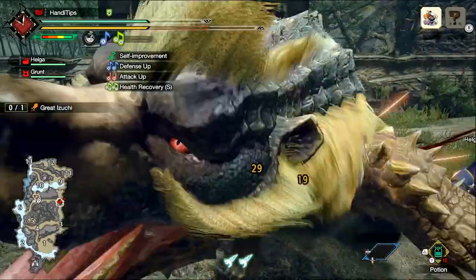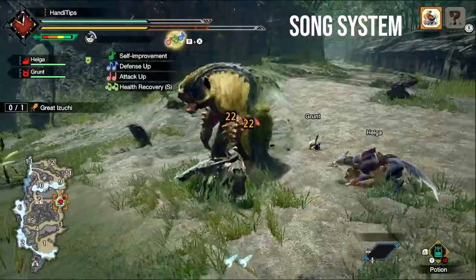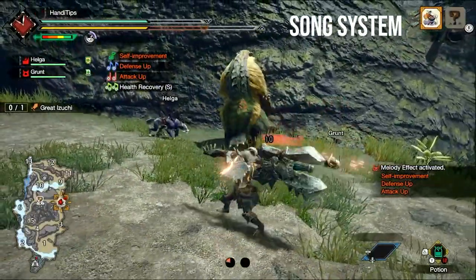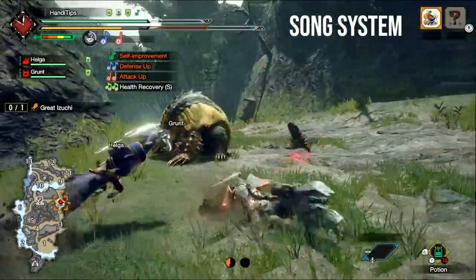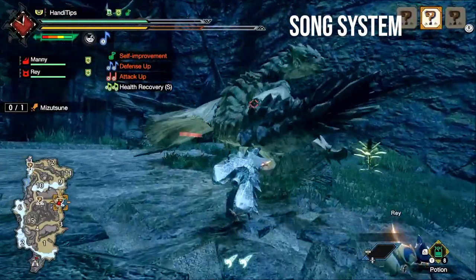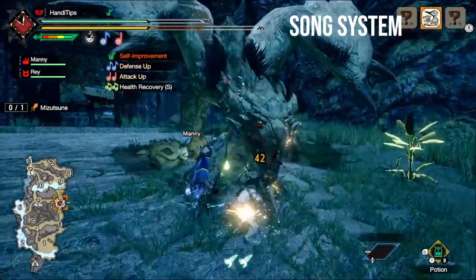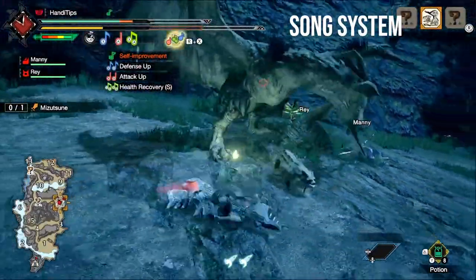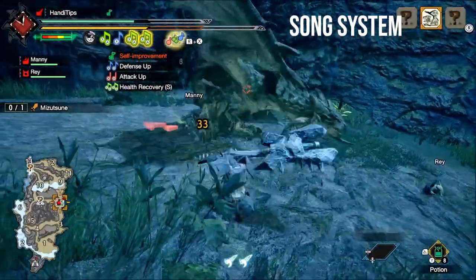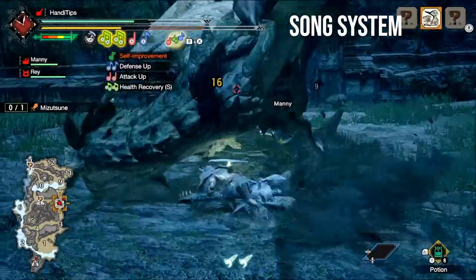We'll start with the most obvious change — the song system. In Iceborne and previous installments, the song set operated in a more complex way. You still had three note types for each attack, but instead of playing two of the same note in a row, you had various three or four note combinations that you had to line up and then actually play using a recital move. I really dislike the two-note system and how simplified it has gotten. This isn't me trying to be a Chad or have some superiority complex, but the process of buffing yourself and teammates feels a bit too streamlined. You literally don't even have to play songs anymore to apply these buffs, outside of the self-improvement song and the new Magnificent Trio.